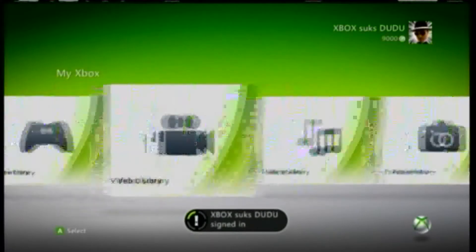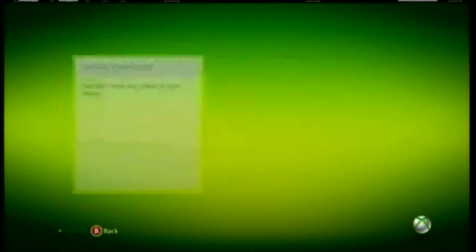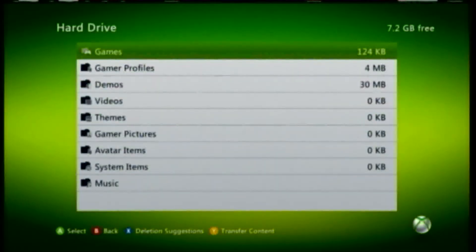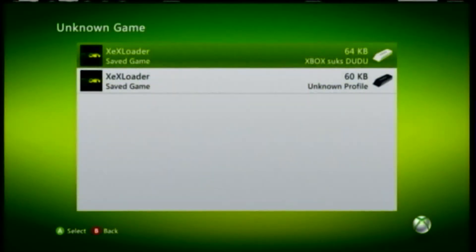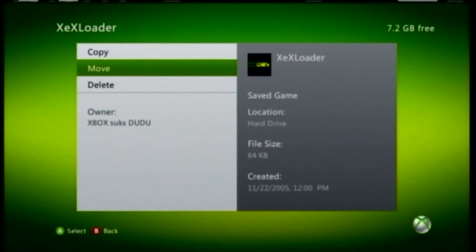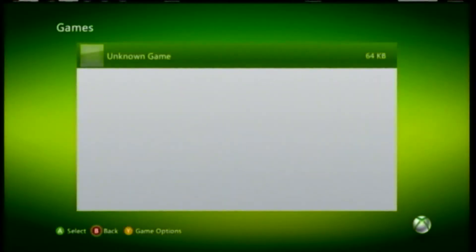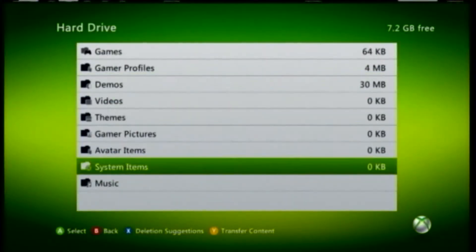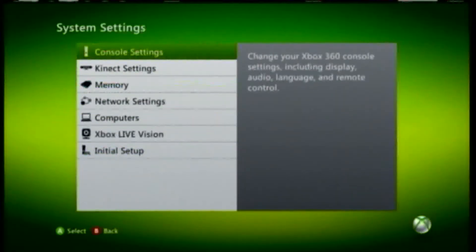We're going to want to do the same thing as before — go to XEX. I'm trying to show you guys that I have XEX loader and that's where it's supposed to be under the video file, but it's not there. So now I'm just showing you guys around the hard drive a little bit.